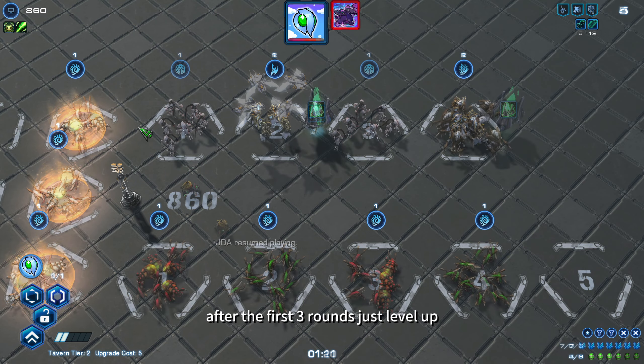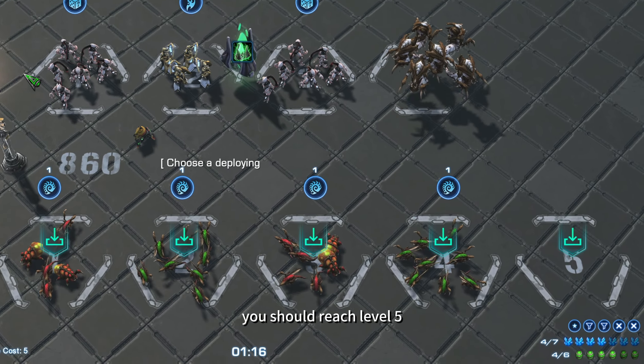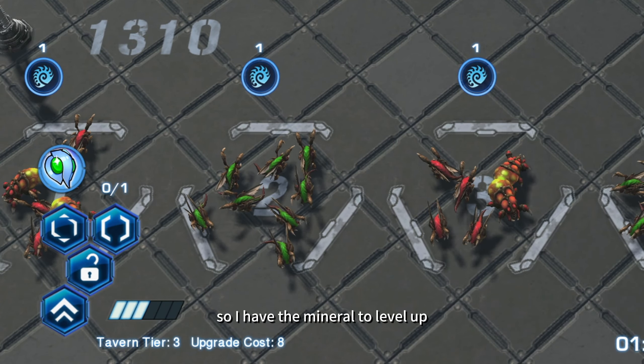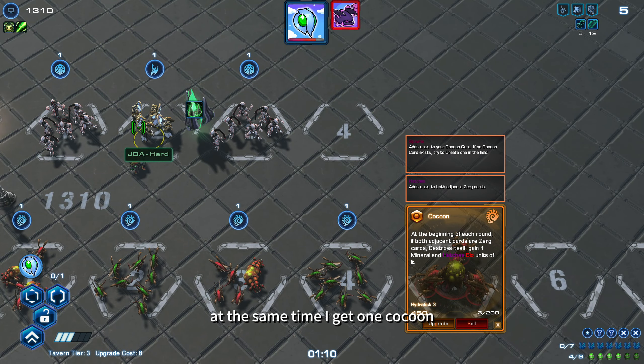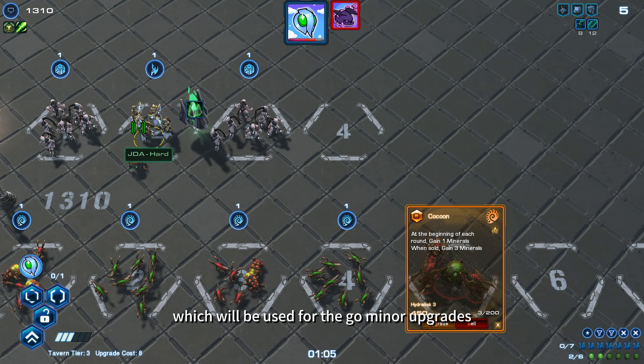After the first 3 rounds, just level up. Around round 7 or 8 you should reach level 5. Here I bought a Hydralisk and sold it so I have the minerals to level up. At the same time, I get 1 Cocoon, which will be used for the gold miner upgrade.